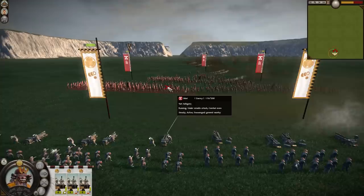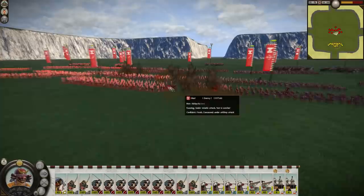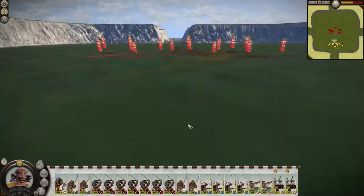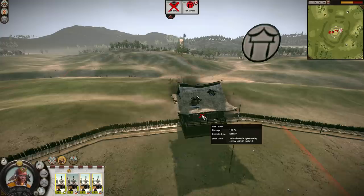You cannot recruit European Cannons unless you convert to Christianity and build yourself a Nambang Quarter. Basically, you're spending the better part of a campaign just to be able to recruit one of the worst units available. There are some positives: European Cannons have the longest range of any unit in the game, and thus make the enemy attack you even when you are the attacker, which can be useful in some cases. It is also relatively effective at taking out towers and buildings in sieges, but that's not much of a plus point as I generally recommend sieging the enemy out instead.